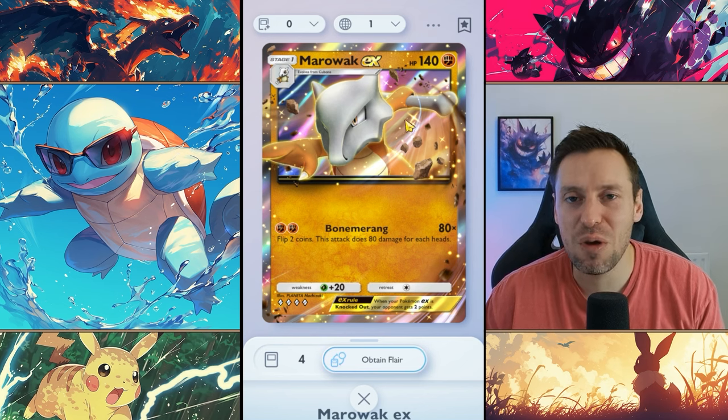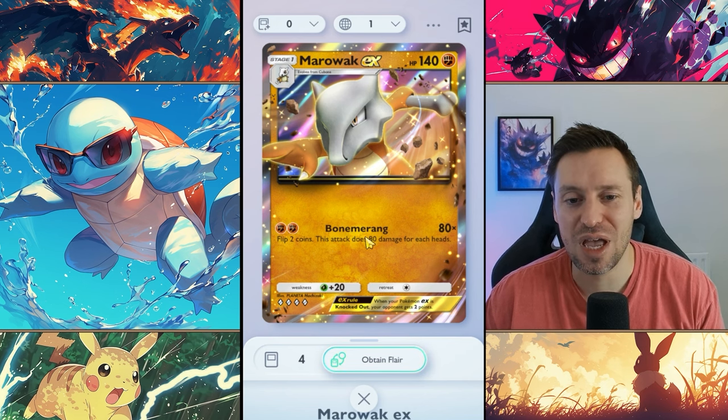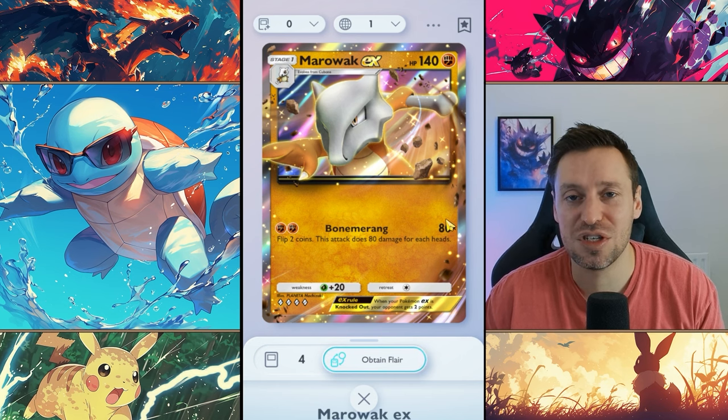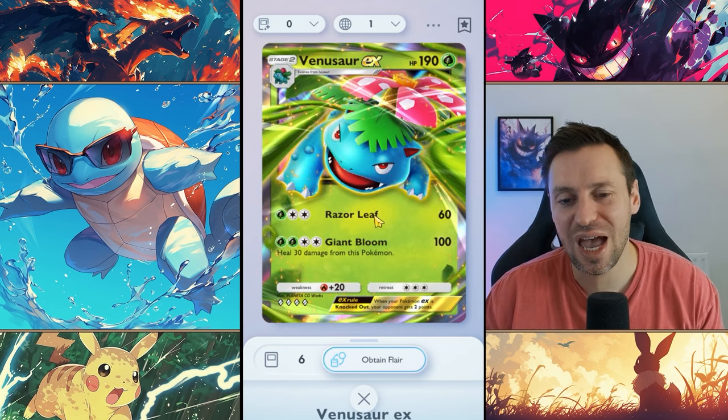Marowak EX — another fighting Pokémon, and it can be so painful to go up against. Very tanky at 140 HP, but where they really shine is Boomerang: you only need two energy and you can one-shot a lot of people. Even Mewtwo can get one-shot by Marowak, which is crazy. The reason people love or hate Marowak is that it's very RNG — you can do zero, 80, or 160 damage, which can be frustrating. Marowak is either absolute god tier or trash, but they deserve a high place because that 80 damage sweet spot can just steamroll an entire team very quickly.